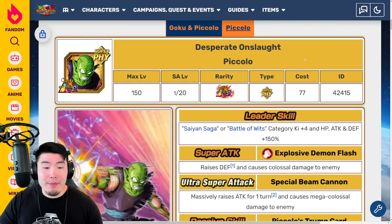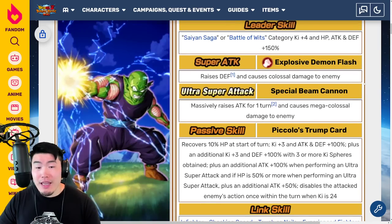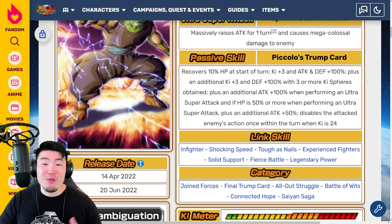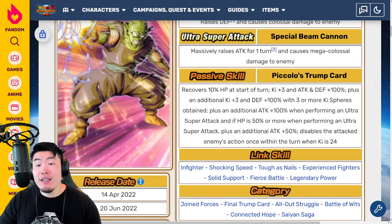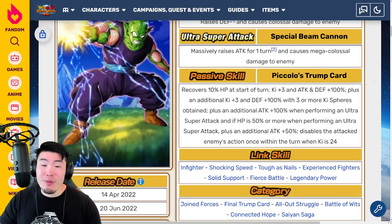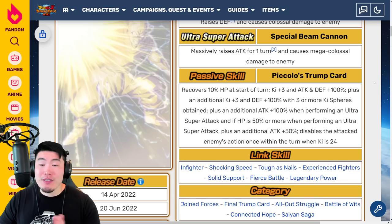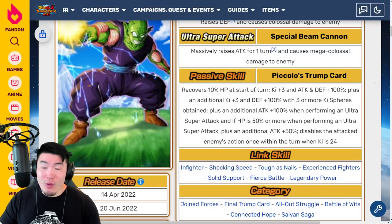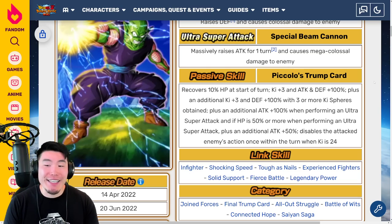Now let's check out the Piccolo, which is the exchange that happens once you use the active skill. 12-ki super attack raises defense and causes colossal damage. 18-ki super massively raises attack for 1 turn and causes mega colossal damage. Passive recovers 10% HP at the start of turn, ki plus 3, attack and defense plus 100%, plus an additional ki plus 3 and defense plus 100% with 3 or more ki spheres obtained, plus attack plus 100% when performing an ultra super attack. If HP is 50% or more when performing an ultra super attack, plus attack plus 50%, disables the attacked enemy's action once within the turn when ki is 24.